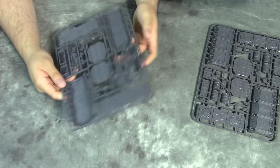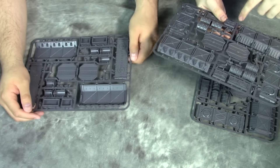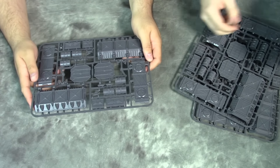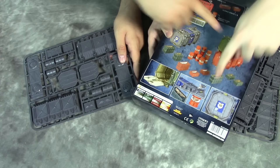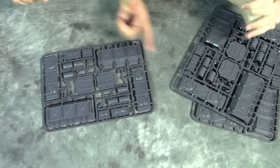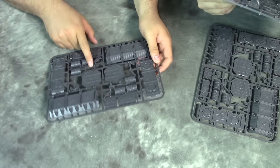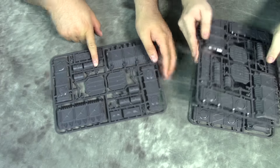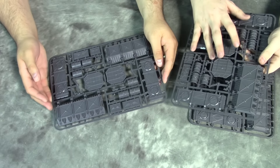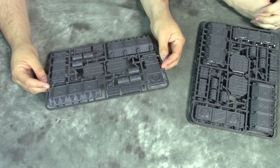It looks like it comes with storm bolters on top — a couple of panel-mounted storm bolters, so they're kind of security crates too. You can stack them double or have them each separated with the storm bolters. It looks like maybe a set of two storm bolters per sprue, so you can put one on some containers or attach them all together — all sorts of different options.